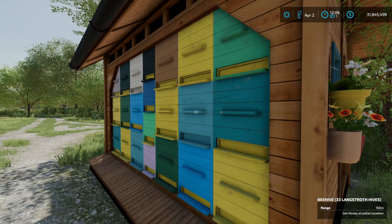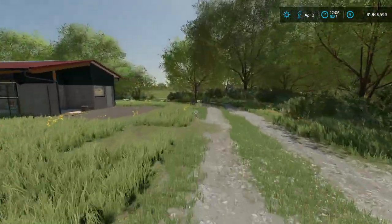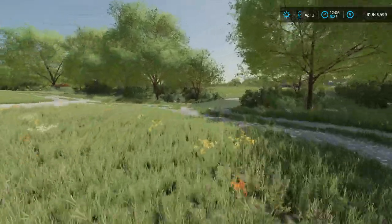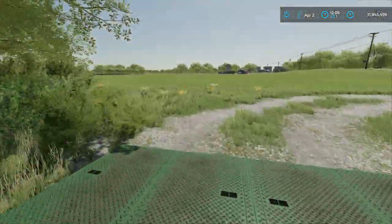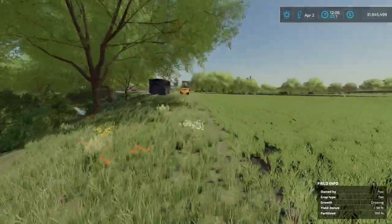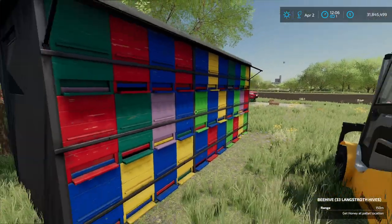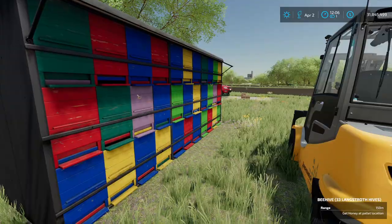If you look closely, you can see the bees flying in and out of the hive. This is a custom hive that I have downloaded off ModHub and installed. Over here we have the traditional beehive that came with the game — this is the largest beehive you can get, standard in the game.